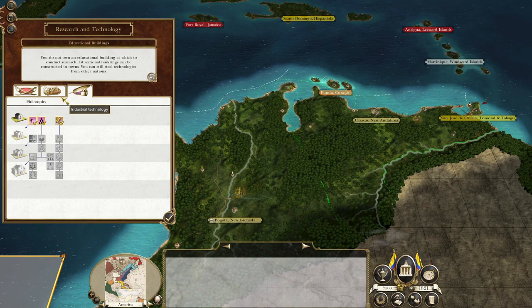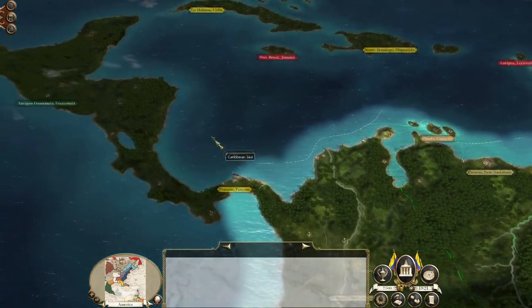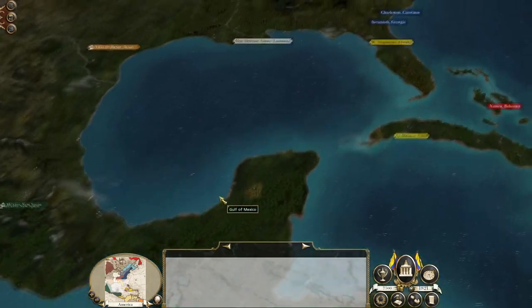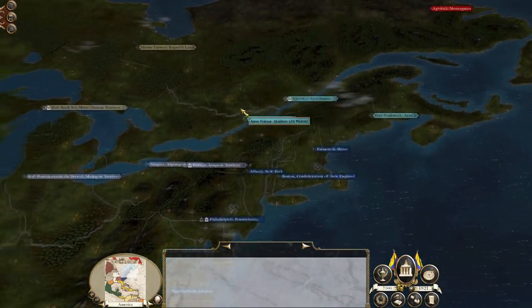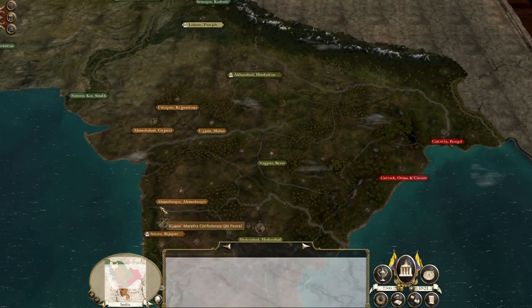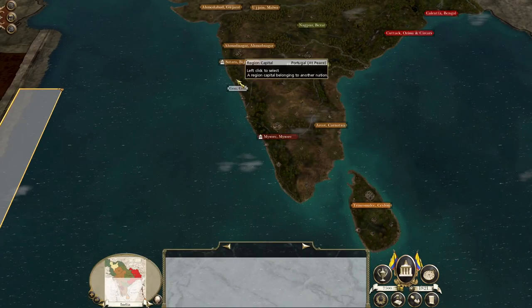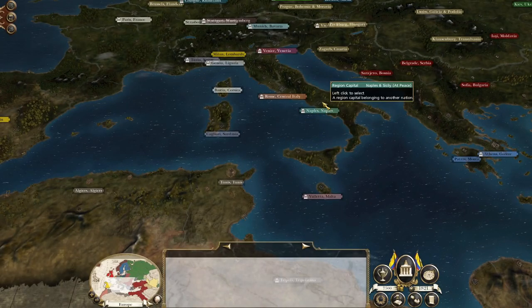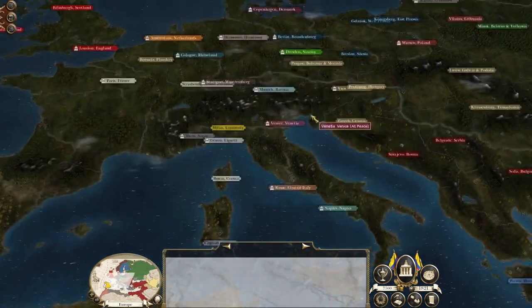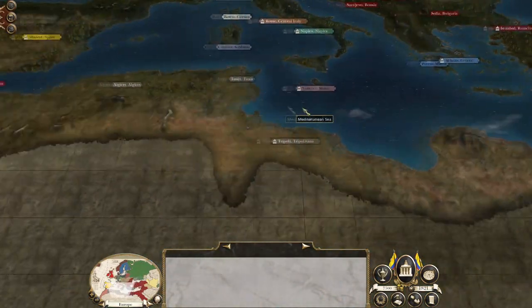Some technologies have already been researched — lots of the basic ones — so we're going to end up finishing our tech tree a bit quicker than usual. Interestingly, we're now playing with additional nations in the world such as Mexico, the United States, and in India, Afghanistan is separate, Punjab is separate. There's also the Kingdom of Naples and Sicily, plus probably a few other nations in Europe.